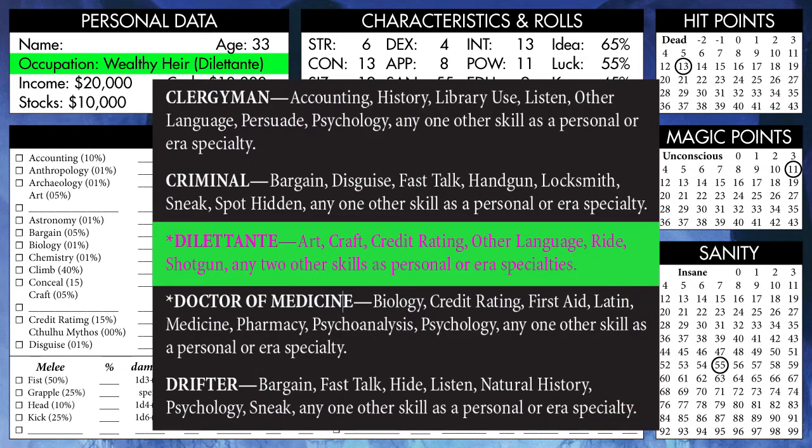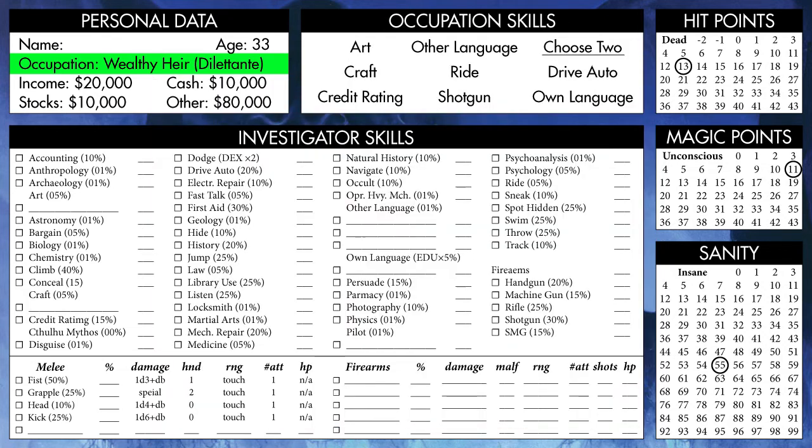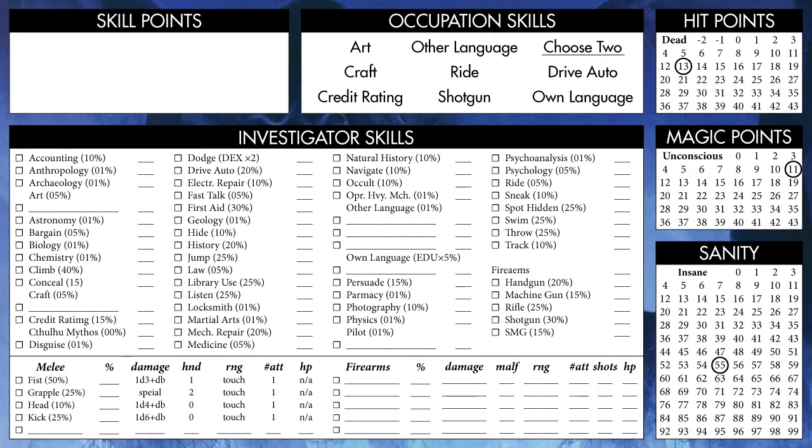Occupations provide 8 skills, usually including one or two of the player's choice. We get two of those here, so let's pick Own Language and Drive Auto. We get a number of skill points to spend on our Occupation skills equal to our Education times 20, so 180. Each skill has a base percentage, with Dodge and Own Language notably having a base equal to Dexterity times 2 and Education times 5, respectively. Since our character's biggest asset is their wealth, let's put 65 points in Credit Rating, 20 in Own Language, 30 in Drive Auto, 30 in Shotgun — because maybe we like Skeet shooting — and then let's just dump everything else into playing the Theremin.